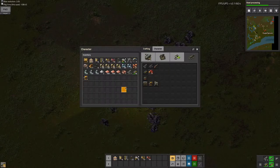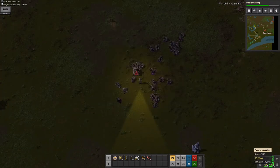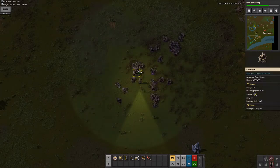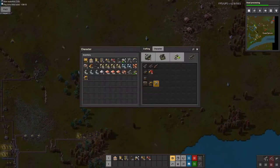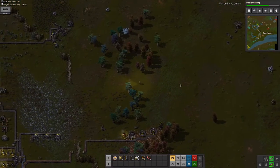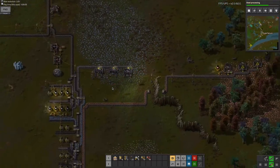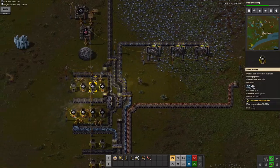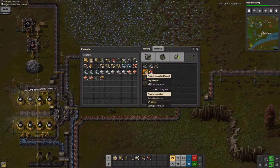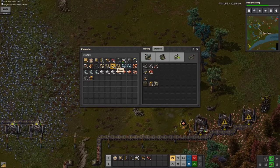I need iron to make ammo. I'm gonna use some ammo here and try to destroy the biter base, because I really need to get that destroyed. This is why defense is important — I knew this was gonna happen sooner or later. I'm just gonna craft more ammo, as much as I can.